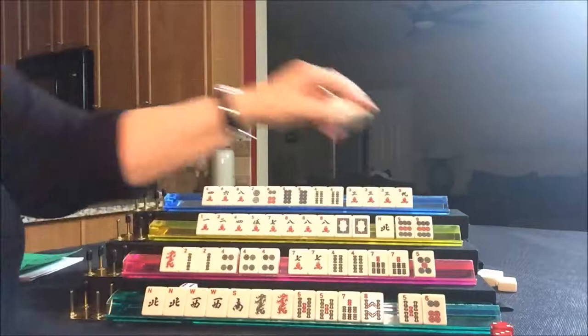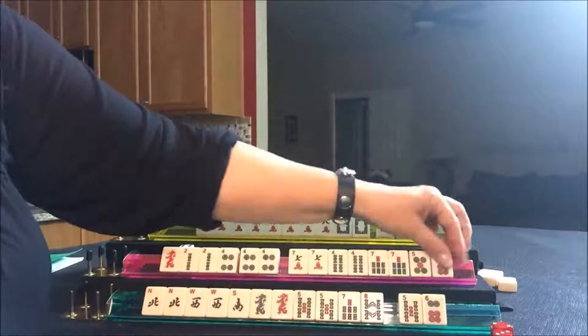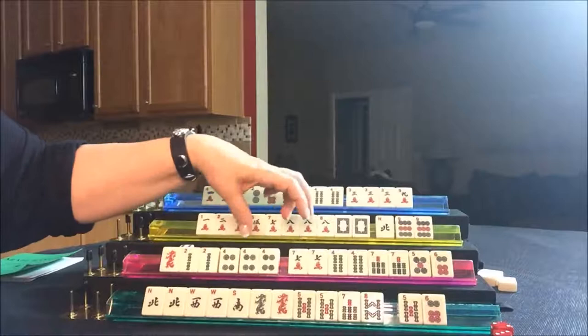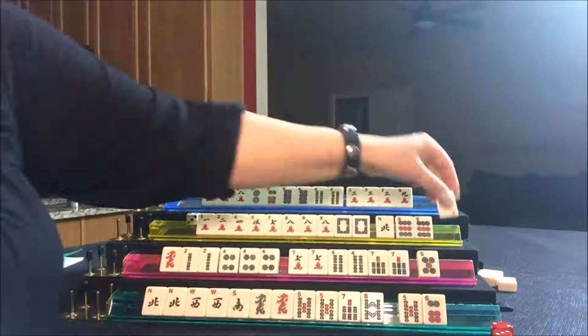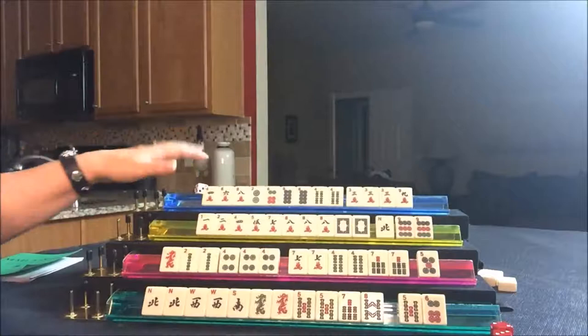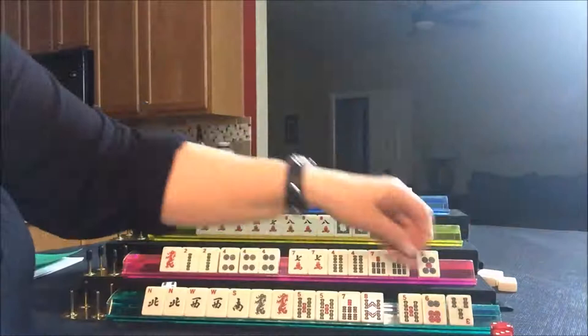Draw for East — six crack, not a keeper. Draw for South — they got a six dot. They're looking for two bam, four bam, two dot, four dot, or four cracks. Six dot is a discard. Draw for West — one dot, already been thrown, discard. Draw for North — one bam, same story, discard. Draw for East — three bam, that might help them. Let's discard the six dot.